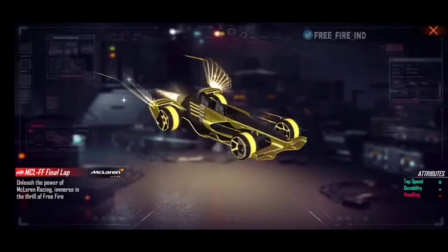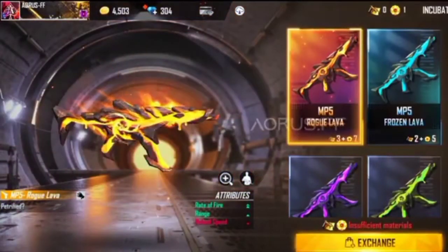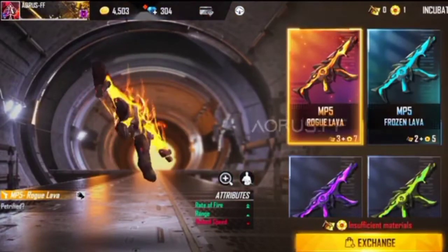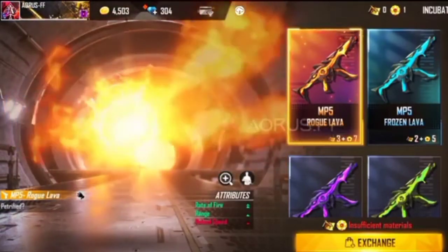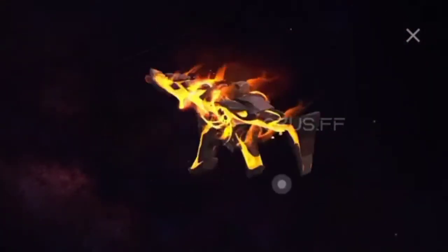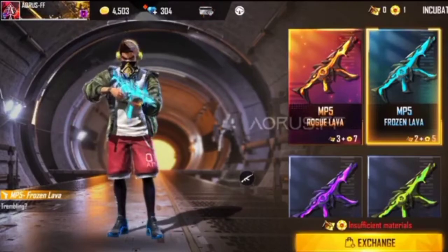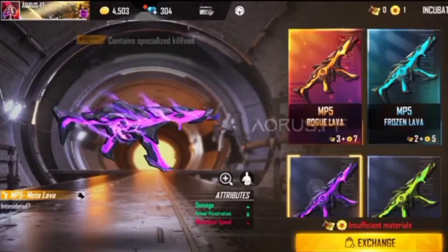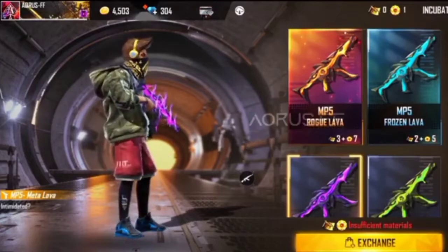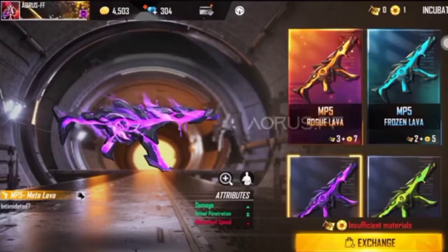If you like this video, please like it. I will show you the next incubator skin — the first skin with double rate of fire and single range. It also gives the next incubator skin.